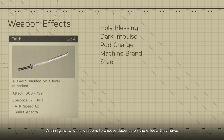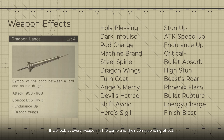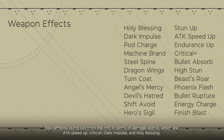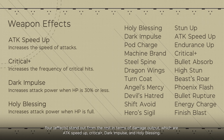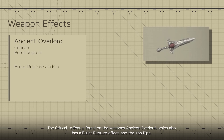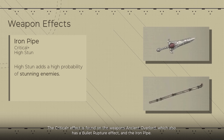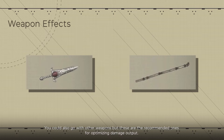Weapon choice depends on their effects. Looking at every weapon and their corresponding effect, four stand out in terms of damage output: attack speed up, critical plus, dark impulse, and holy blessing. Critical hits give a four times multiplier, so it's pretty important. The critical plus effect is found on the weapons Ancient Overlord — which also has a bullet rupture effect — and the iron pipe. You could go with other weapons, but these are the recommended ones for optimizing damage output.